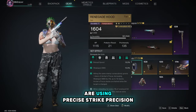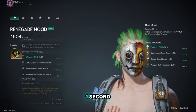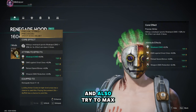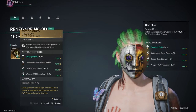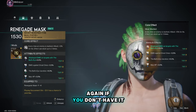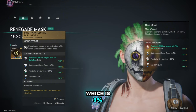For our Renegade Hood, we are using the precise strike precision type mod. This will give us a huge weak spot buff of 12 percent, and if you maxed out the attribute effect weak spot damage, you will sit at 21 percent. Also try to max out the damage to great ones as well. Another unlucky mod, but very powerful — this is the most wanted bullseye suffix mod. If you don't have it, you can just get the precision type of it and max out the weak spot attribute effect, which is nine percent.